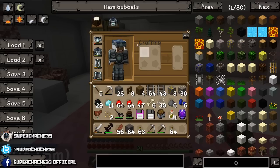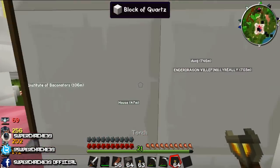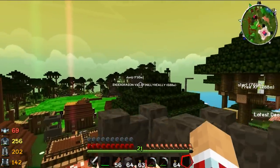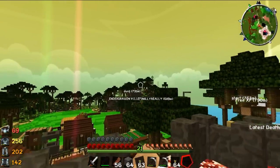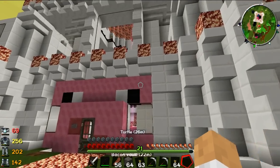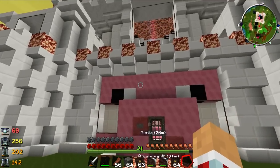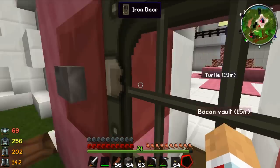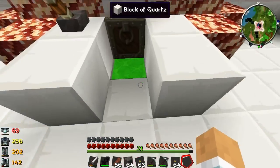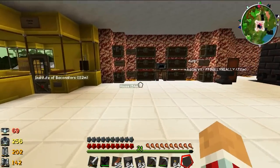We need to pick out an area for the industrial park of Bacon Town. I want to move it elsewhere because currently it's just up on top of that hill, which isn't right. We moved the Bacon Maker 10,000, which technically should be in the industrial park, but it's behind the Bacon Castle because it needs it. Let's go down into the actual Bacon Vault and check that Super Squash hasn't been snooping around.